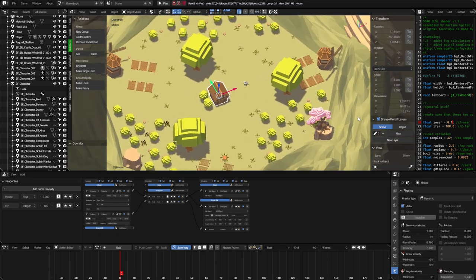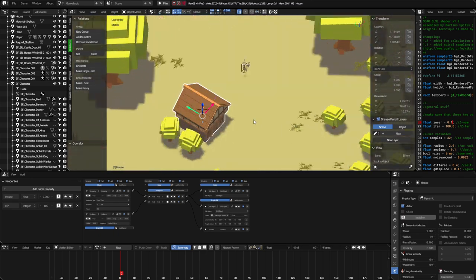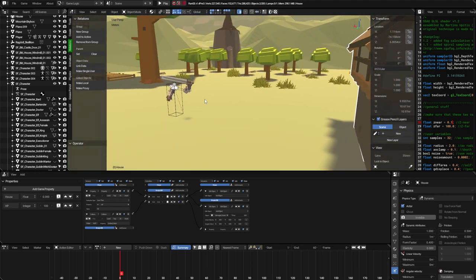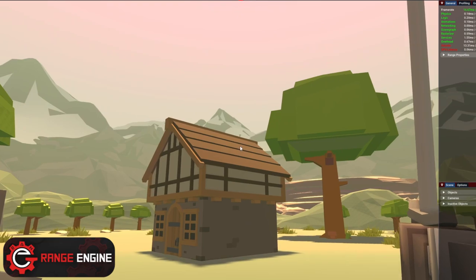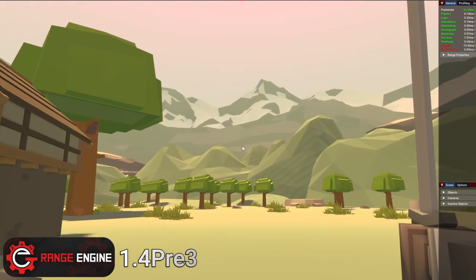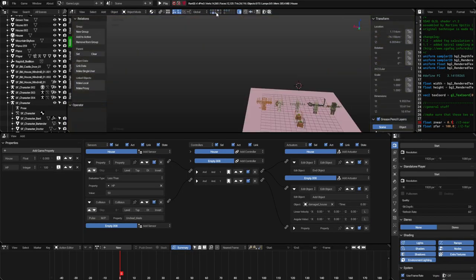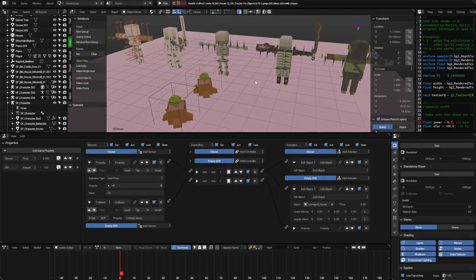My idea was to show myself making the same round-based strategy game in all of the Blender game engines. I'm taking my time with this project because I actually liked how the game was coming along so far. This project has been made in RAGE 1.4 and I want to finish the gameplay loop before porting it over to Armory and UPBGE, since I have to redo everything in the project and recode everything from scratch.